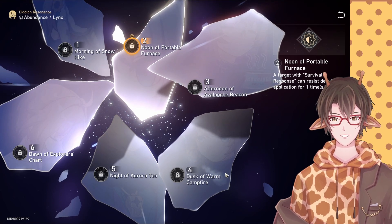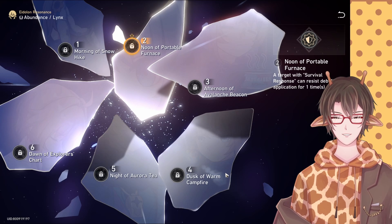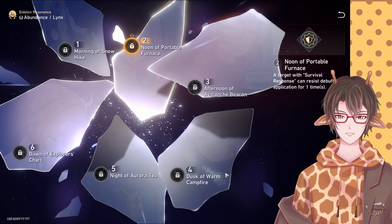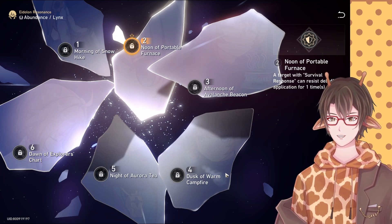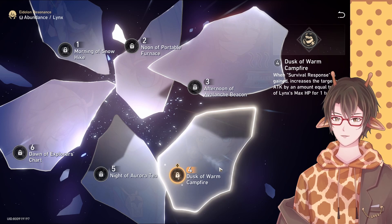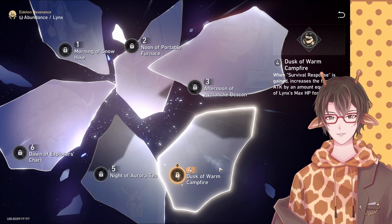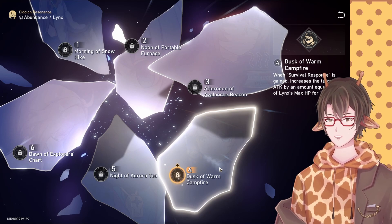E2 is where it gets really interesting. For allies with the Survival Response buff active, they can resist one application of a debuff — and this is a 100% resist, which is just insane. E4 is also cracked: you get an attack buff on all allies with the Survival Response buff active, and this scales off her HP.